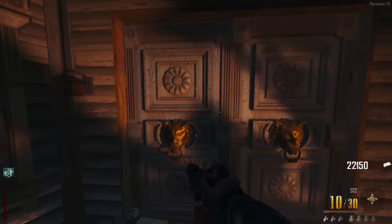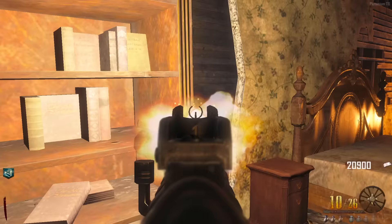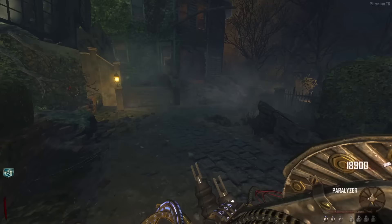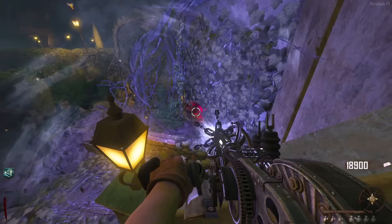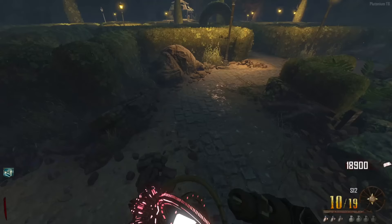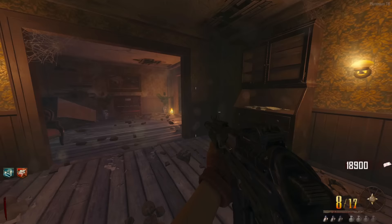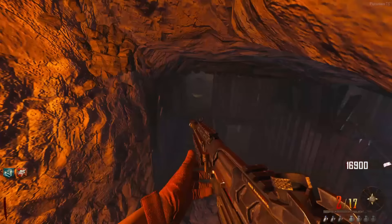Probably shouldn't have withdrawn so many points before going in here — about to lose them all. Got hit once — not too bad. Here's the final orb, filling that up now. This step is so much easier than the Maxis side where you have to break it with the Subsurface Resonator on solo — that's just annoying. But got Double Tap as well, not bad.